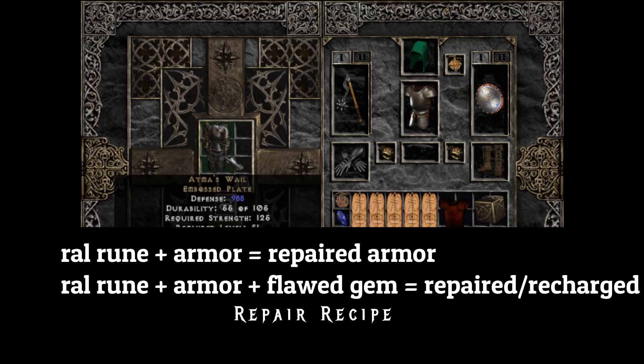Repairing armor is similar. You will need a Ral rune to combine with your armor to repair it. If you want to repair the charges on your armor, you will need a flaw gem along with the Ort rune.